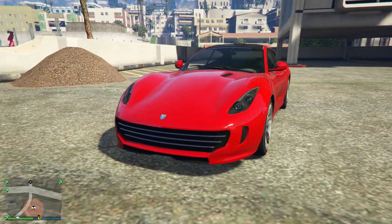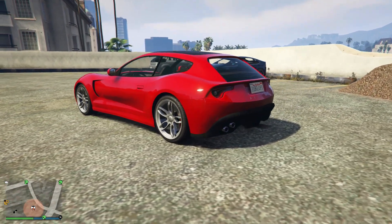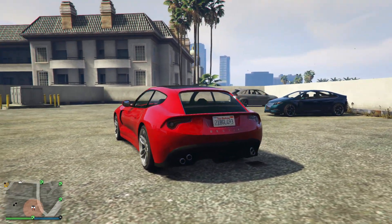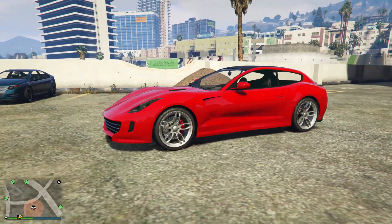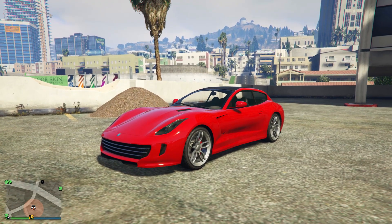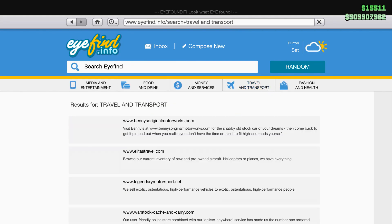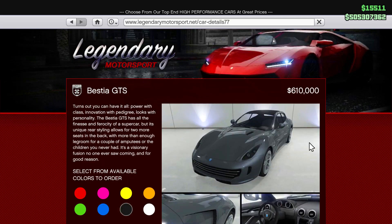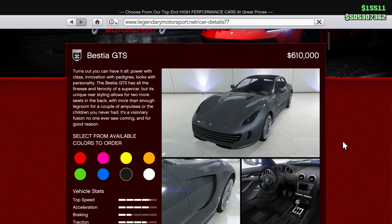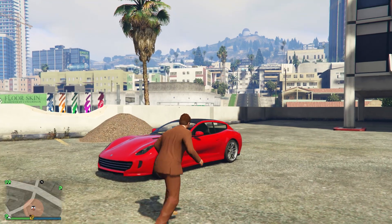The Bestia GTS is a sports car, not a supercar as previously thought, and although the car looks very, very good from the front, I myself am not a huge fan of the back of the car simply due to how it's designed. The front is like a Ferrari F12, but the back looks more like an Alfa Romeo. You can purchase this car from the Legendary Motorsports website for $610,000, which I think is a very reasonable price, maybe even cheap, especially in comparison to some of the other DLC vehicles we've received in GTA Online over the past few weeks and months.